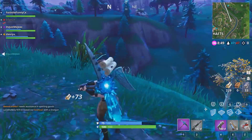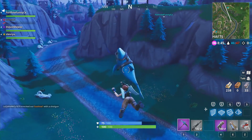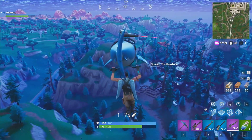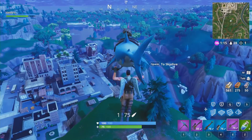The Fortnite team also launched a new playlist called Soaring 50s, which is basically a standard 50 v 50, but you can redeploy your glider when falling from very high heights. Impulse grenades, bounce pads, and launch pads have also gotten an uptick in spawn percentage, so soar away my friends.